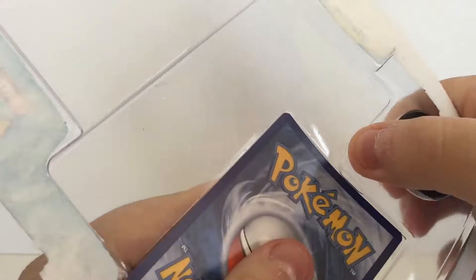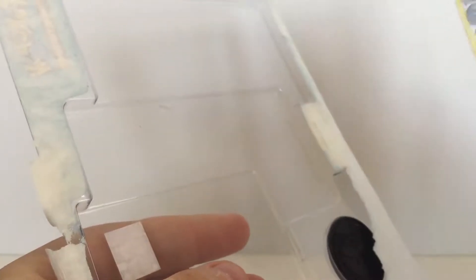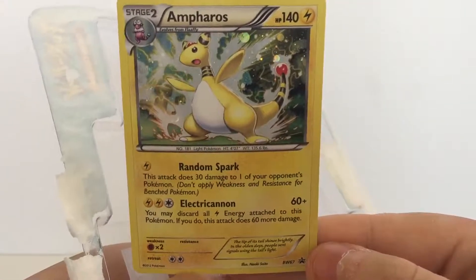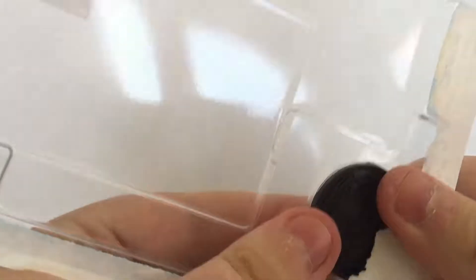What's up guys, CMackRide1 here, and today I am opening a Black and White Plasma Storm Freeze and Next Destinies blister. I found it at Kmart for $14, which is a little bit expensive, but for how old these cards are starting to become now, I thought it was worth it and might as well pick it up. So let's get started.